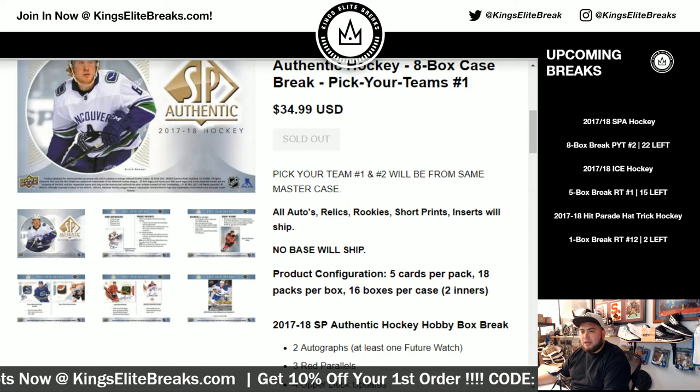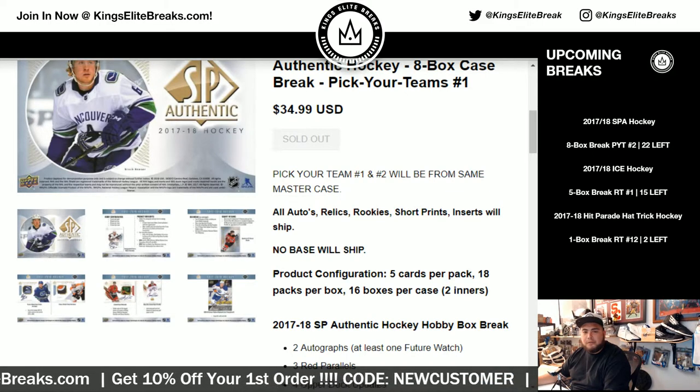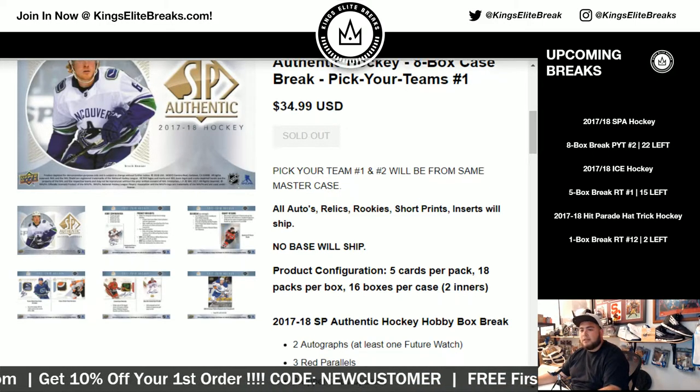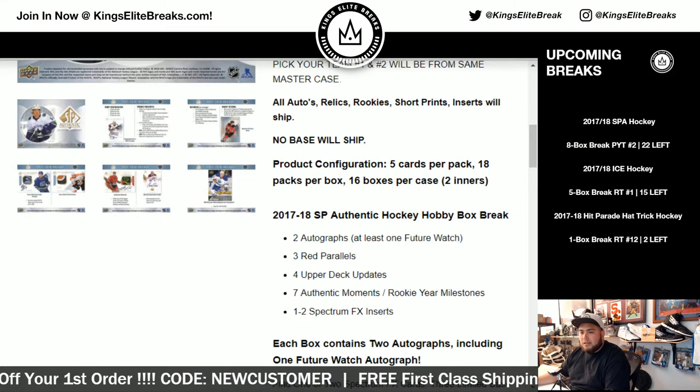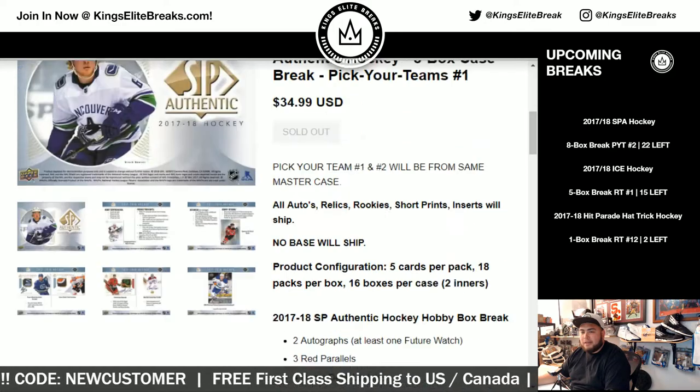As you can see here, all autos, relics, rookies, sharpins, and inserts will ship. No vet base, no regular base. Look for 2 autographs, 3 red parallels, updates, 7 authentic moments, and 1-2 Spectrum FX inserts.